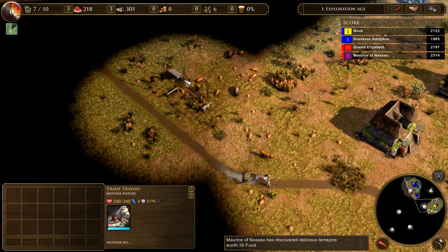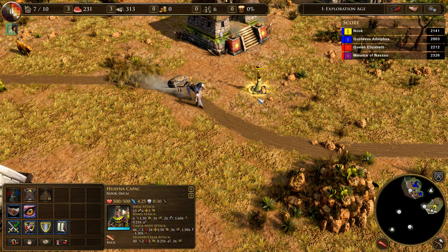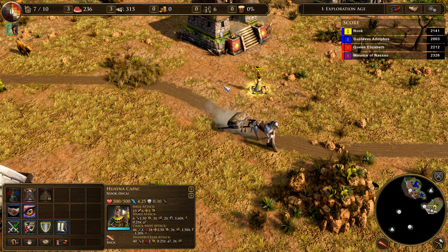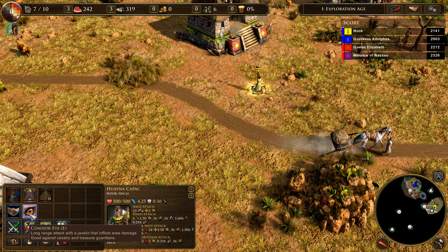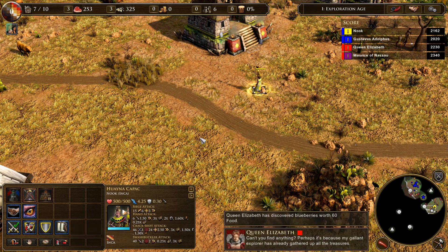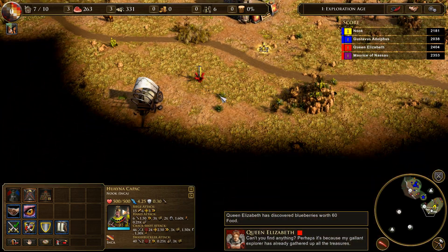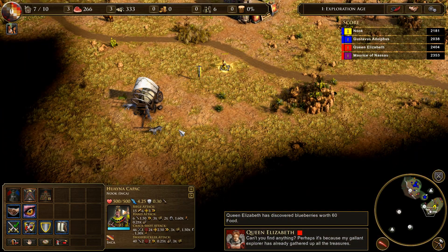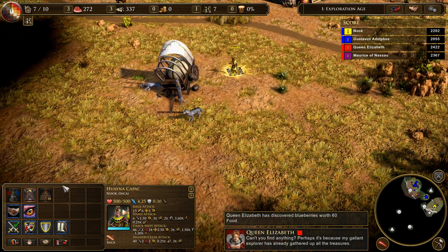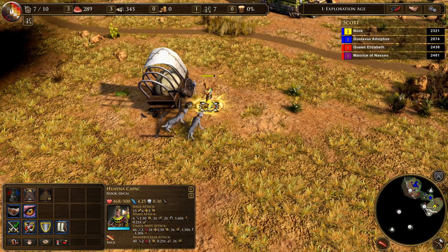Is this a Mother Nature trader? Yes, it makes them — so long. I don't remember Mother Nature being like trade and all that kind of stuff, but last when I played it — Mother Nature — it's just animals. Perhaps it's because my gallant explorer has already gathered up all the treasures. Queen Elizabeth is a jerk. Let's see if this guy can do it — we may lose here. My treasure — there we go.